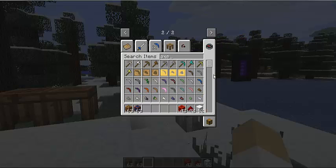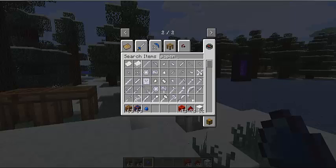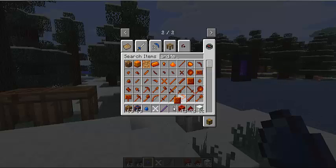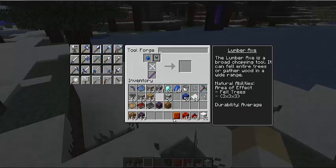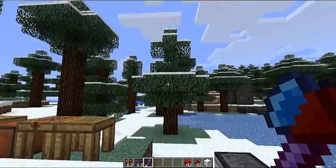Last but not least, the lumber axe. I use a cobalt axe head — cobalt heads are pretty much the best. Then paper, a tough binding — you need a tough binding for these tier 2 tools — manuelin, and ardite. This is really good because it chops down an entire tree at once. It works with jungle trees and everything.